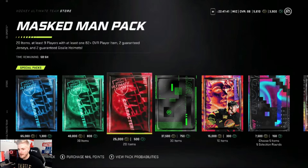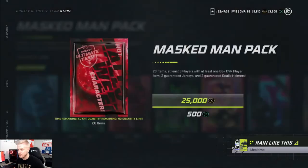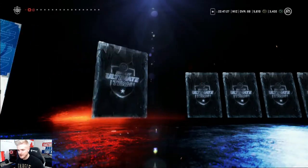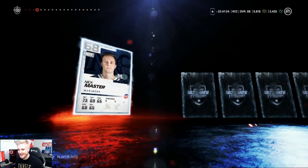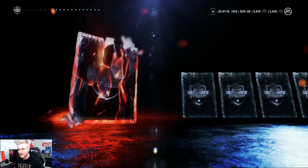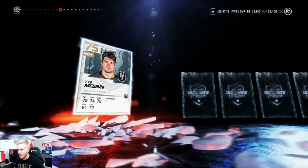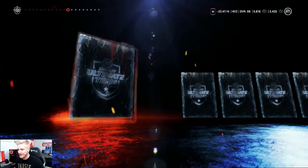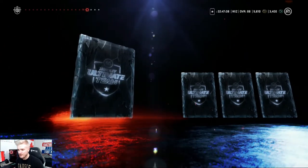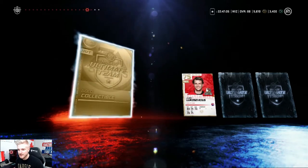We're going to go ahead and get one of the Masked Man Packs — 20 items, nine players with at least 82 plus overall, two guaranteed jerseys, and two guaranteed goalie masks for 500 points. And a mask, jersey. Nick Master, Erickson Smid, Gordon, Rossenberger. We're getting a whole lot of nothing here — this is not what I like to see when I put some real money into this game for my first time ever. Continuing on, another gold collectible — that's nice. We've got two of those so far. That'll help us get some Halloween master players.